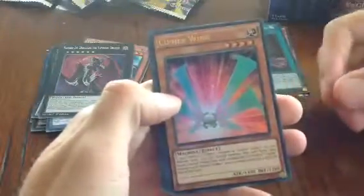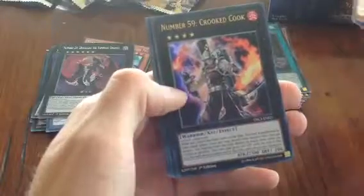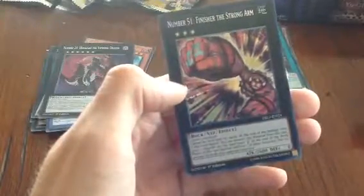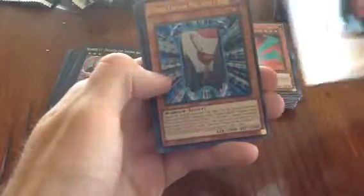Next pack: Sapphire Wing — nice, good for Galaxy decks. Number 59 Crooked Cook, Drowning Mirror Force, and Number 51 Firewall Dragon — these secret rares are really good in here. If you want to know all the effects, just go online and check them. Flower Cardian Willow, Flower Cardian Pine with Crane, Number 78 Number Archive — a pretty good card as well. Flower Cardian Clover — we have three Flower Cardians now.